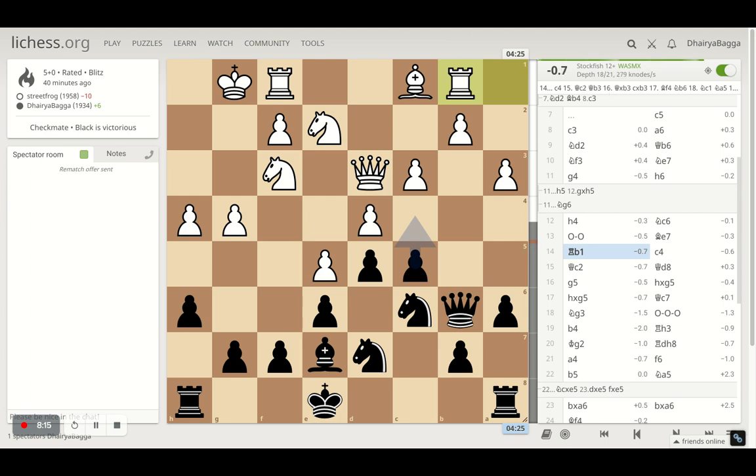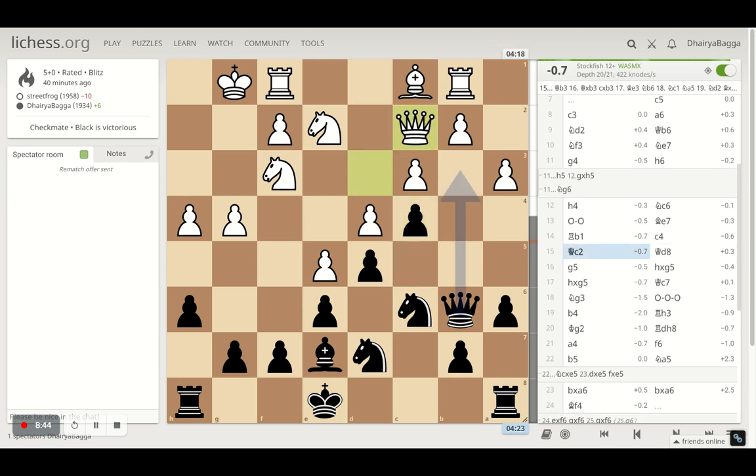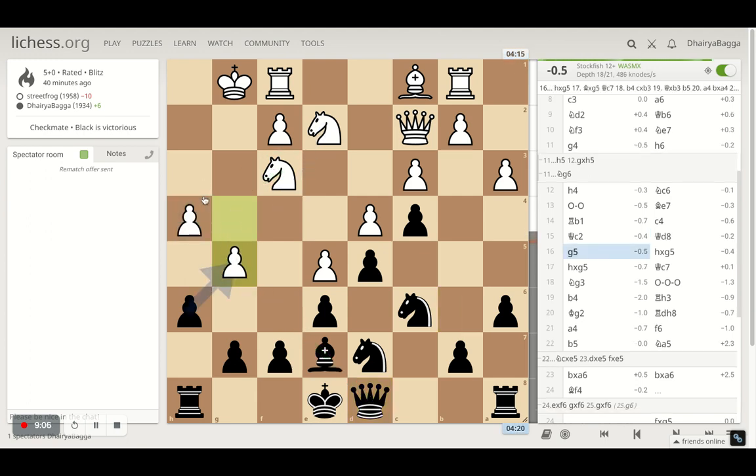I play bishop to e7, hitting the pawn which is defended, so not a threat. After rook to b1, I push to c4, pushing the queen back because the opponent had in mind to play b4 next — if I trade, the opponent takes with another pawn and suddenly advances on my queenside. I didn't want that pawn break, so c4 pushes the queen backwards to c2. The computer suggests trading queens and putting a pawn on b3, still being ahead due to weak kingside pawns. Instead I played queen to d8, hitting the pawn twice — it's defended only once.